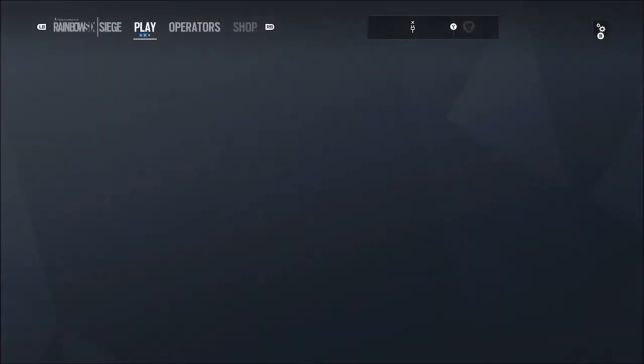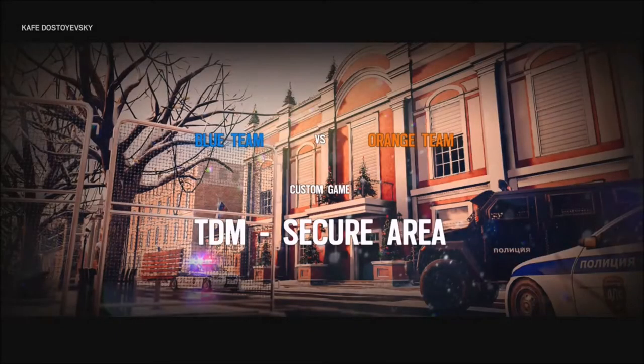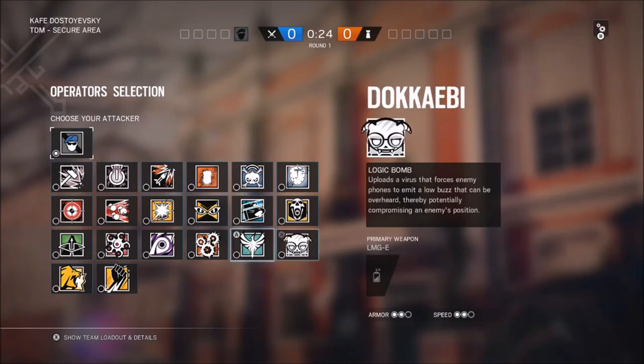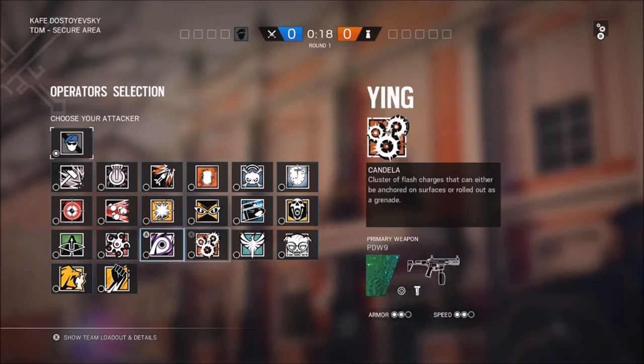So I create a custom match and jump into a game. This works on defending and attacking. I don't know if this is Ubisoft's fault or if I found a glitch myself — I'm not sure. But what this allows you to do is, when your servers are down, you can play with any operator you want without having to purchase them with 25,000 R6 credits.